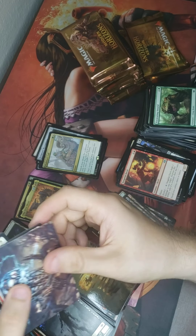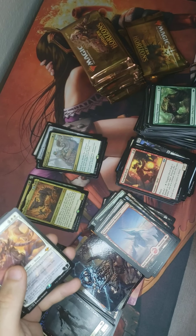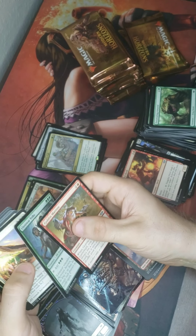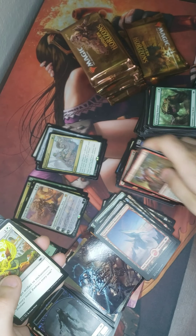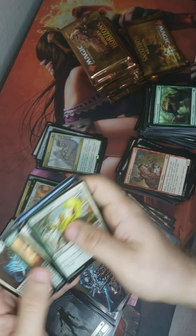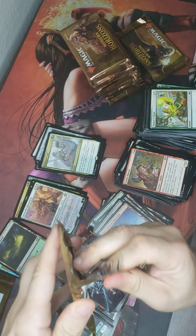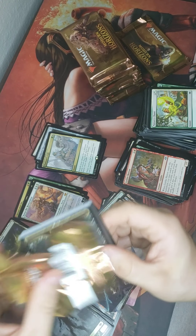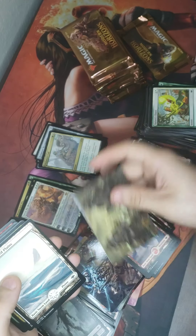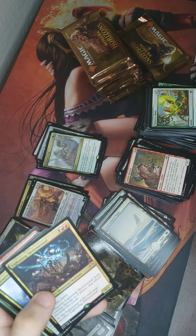Foil Zombie! Serra and Wrenn and Six — that's nice. Zombie Token, Snow Covered Plant, Lightning Skelemental — that's pretty cool, not gonna lie. Kinda want the Ouphé.